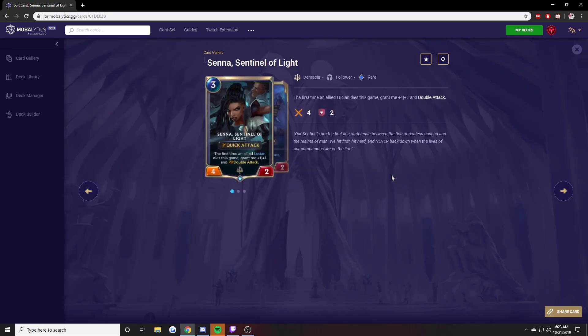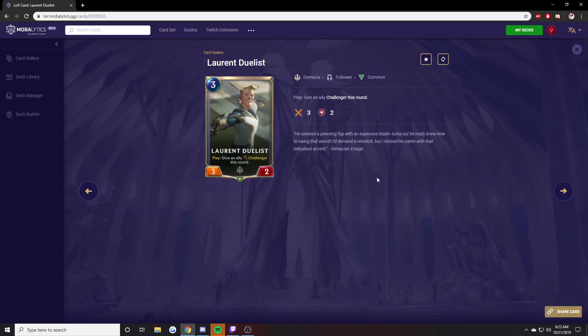Senna. We kind of went over Senna already — I think she's better than Lucian. Lauren Duelist — I think it's terrible. I would never play it. I could see it being sometimes useful, but I would rather play the 3-mana 2-4 that already has Challenger on it. So, pretty bad.